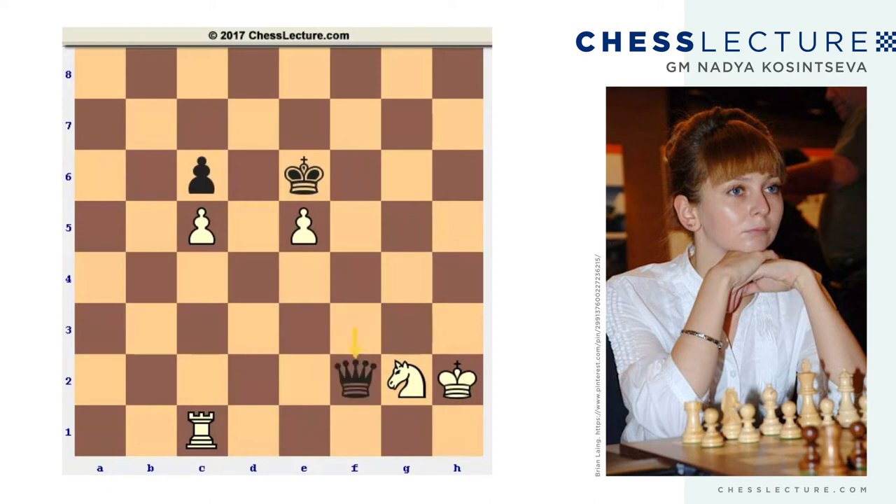Queen takes on f1 — again, the key move is rook e1. It's very important for white to keep the pawn on the e-file. After queen takes on c5, knight f4 check — if king goes to f5, knight g2 back, and it's just enough for white to push the pawn to e6. After this move, he can exchange his knight for the black passed pawn, and it will be a theoretical draw. Black cannot make any progress in spite of his extra material — it's a drawish position.